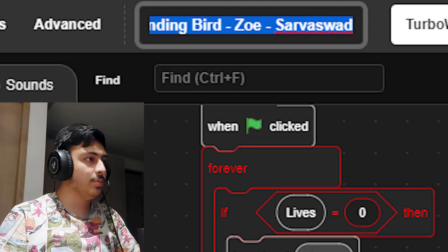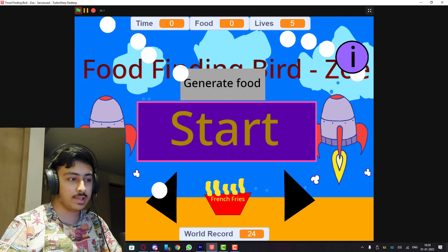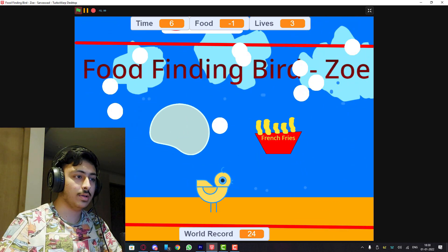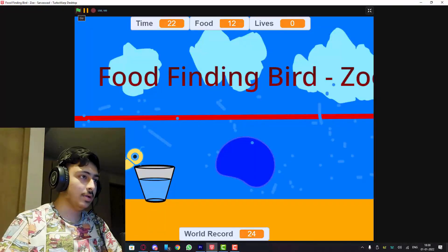Food Finding Birds - Low by Saravaswar. We have french fries, mouse controls. Cool sound effects - I lost. This game is good if you are a beginner, but it doesn't look good. Remove the logo and YouTube button when the game is running, and instead of red lines put red rectangles which extend to the nearest edge.